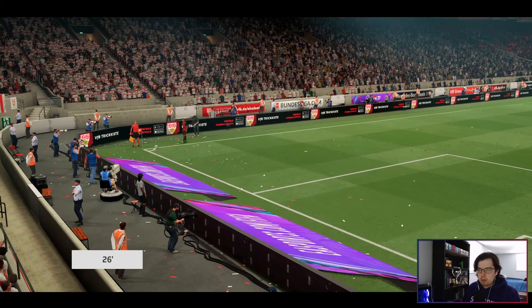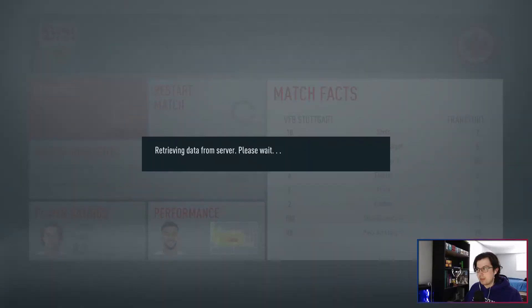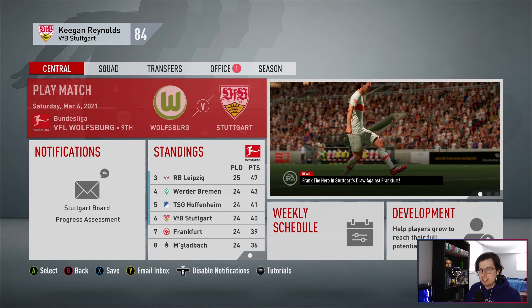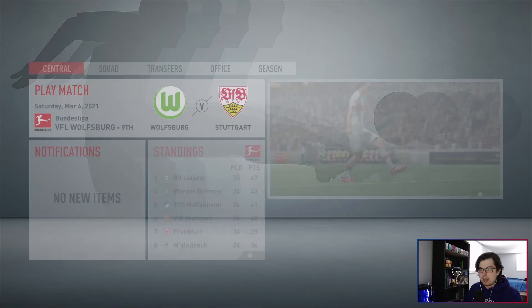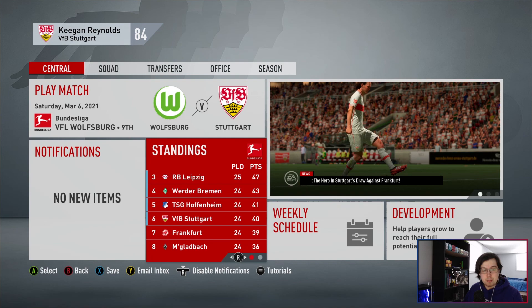We've had some good chances at the end and we might have been able to win, but a point is still a point. Keeping teams like Frankfurt from gaining points on us is still very important. We're now down to 6th in the league - these sliders have certainly made it more difficult on us. Hopefully in the next episode we can start picking up some wins. We are in 6th place now: 10 wins, 10 draws, 4 losses. 1 point behind Hoffenheim, 3 points behind Werder Bremen, 1 point ahead of Frankfurt, and 4 ahead of Mönchengladbach. A lot to play for - I'm going to try to get it all done in the next episode for Season 1. If you enjoyed this video, leave a like and subscribe if you are new to the channel. See you guys in the next video, and as always have a wonderful day.